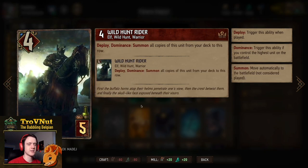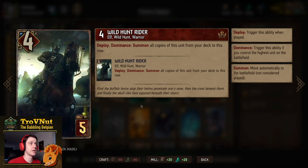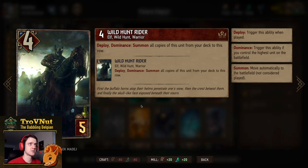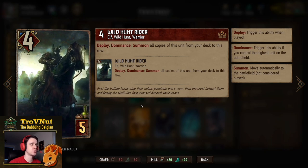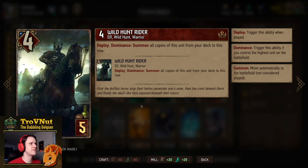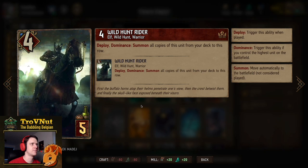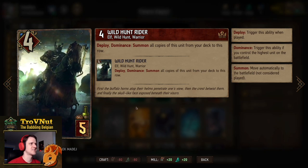We have a double Wild Hunt Rider — basically a thinning option where for 4 power and 5 provisions you deploy this card, and if you have dominance you also summon a copy from the deck to the row. If you use this through Oberon, you could even get a Wild Hunt Rider from that and get three of them in one go, though chances of that are rather slim.